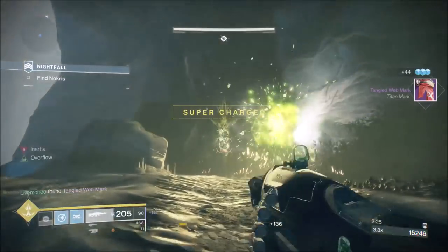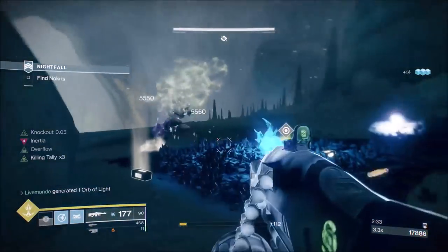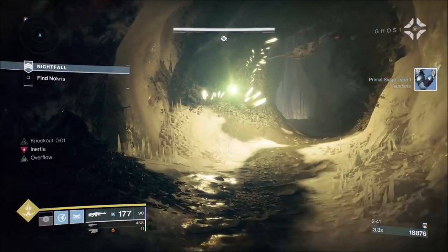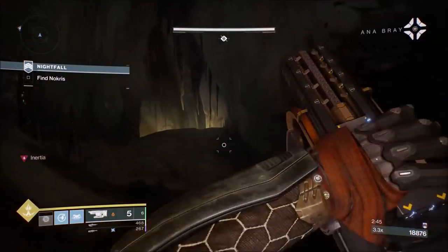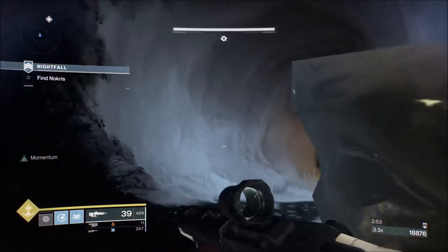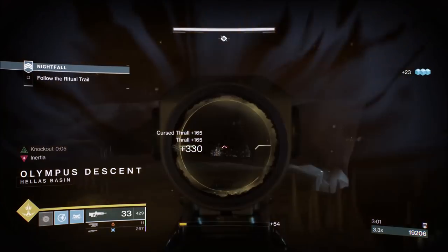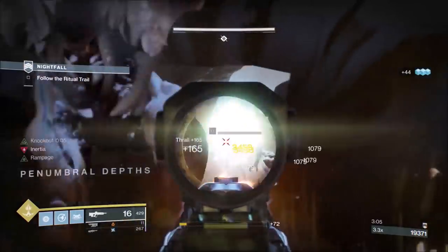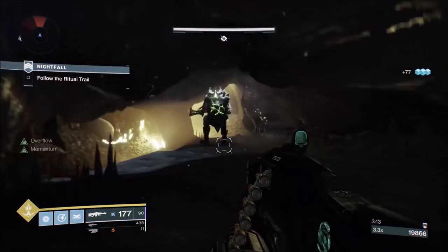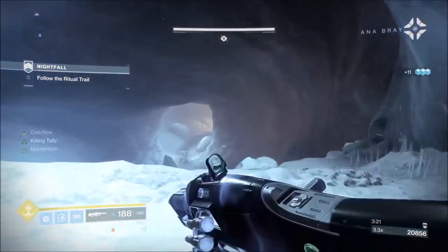Long-time viewers of the channel know I always stress about heavy ammo. Heavy ammo isn't such a problem here though — it can drop from heavy ammo kills. But during this run I noticed there was a certain weapon that seemed to have a higher chance of dropping heavy ammo, and it was definitely the Jötunn. If you're looking for heavy ammo, that enemy that comes out here — whether it's an Exploder or just a Thrall — will drop heavy 99% of the time. I can't remember ever killing that enemy and not getting heavy. So that must be a thing.